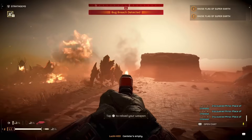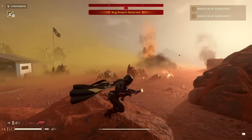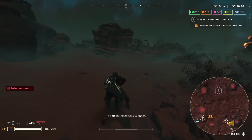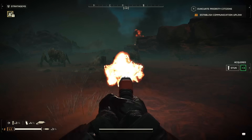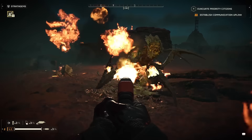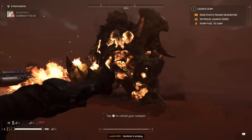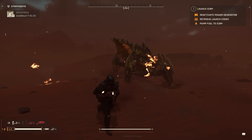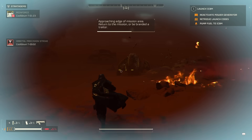Last but not least for weapons, we have a new secondary called the P-72 Crisper. This secondary is comparable to the FLAM-66 in terms of damage and firing. The capacity is a bit different — the FLAM-66 has a capacity of 80 while the Crisper is at 30, which makes sense because it's a secondary weapon. Setting ammo stats aside, the Crisper is basically a mini version of the FLAM-66. The damage is similar, and it can inflict good damage on smaller enemies and even medium-sized ones like the Alpha Commander, Brood Commanders, and Stalkers. For larger enemies like Chargers or Impalers, the ammo capacity may be a struggle, so I'd suggest using the shotgun or the FLAM-66 for better results.